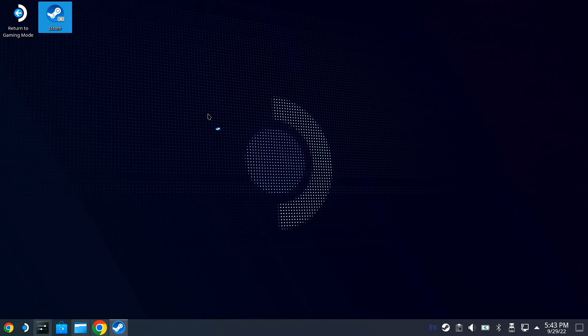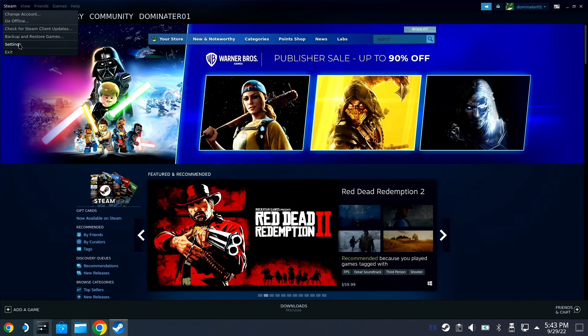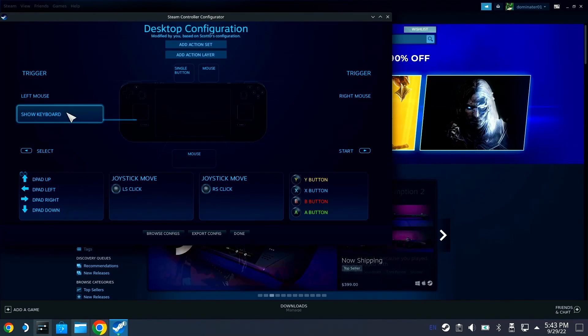I can't really show you but you'll have to take my word for it — that's left click. You can do that for keyboard as well. Once again: Steam, Settings, Controller, Desktop Configuration.